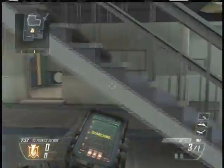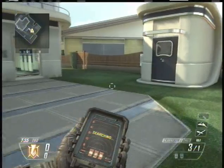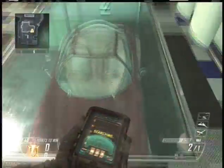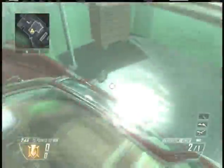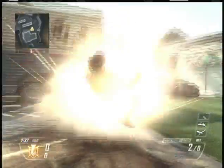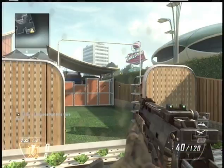I forgot to mention black hats — for all of you who haven't used black hats before, they're really good. They can hack enemy equipment, it works really well with Engineer. And if there's an enemy UAV, you can hack that — it won't make it yours, but it'll destroy it, and you can do that with a lot of different things.